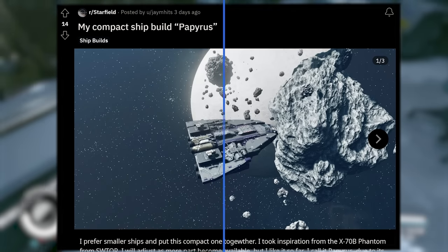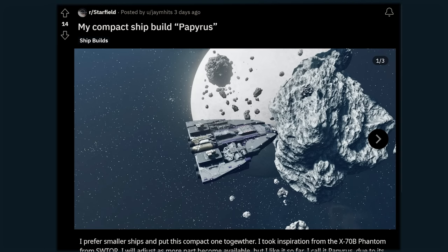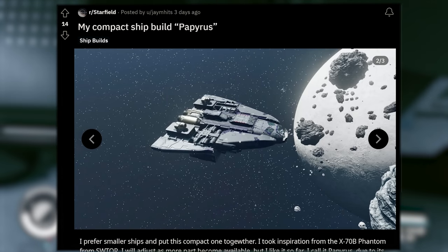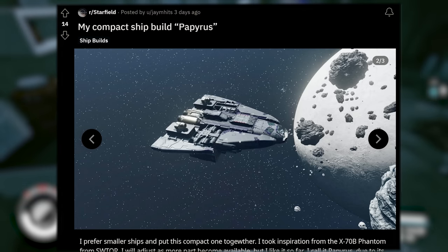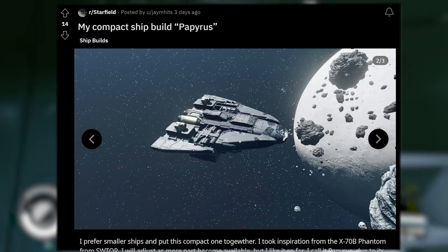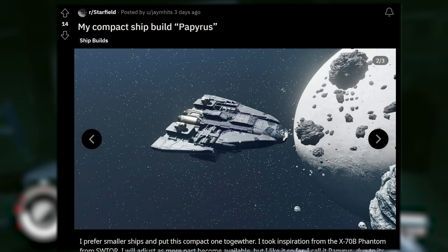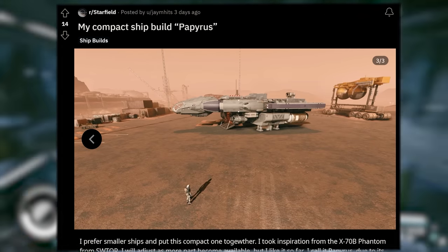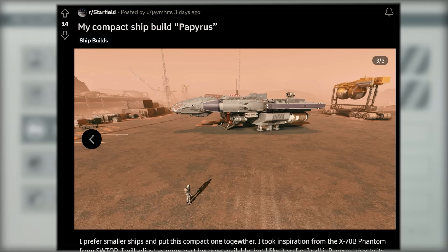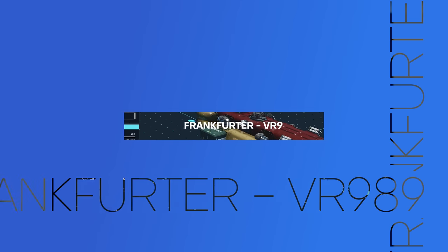Here's another one of these ultra small ship builds — this is the Papyrus, posted by J-Mits: 'I prefer smaller ships and put this compact one together. I took inspiration from the X-70B Phantom from Star Wars The Old Republic. I will adjust as more parts become available, but I like it so far. I call it Papyrus due to its resemblance of a paper airplane.' This is probably on Sedonia on Mars. This thing is definitely probably a lot of fun in a space battle.